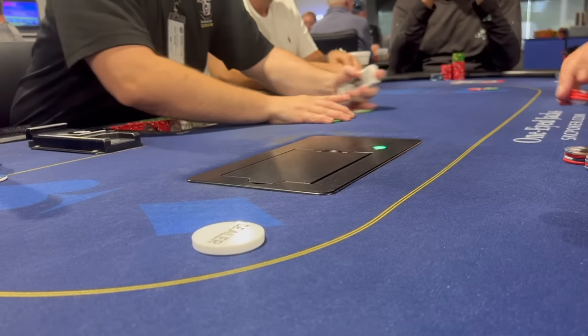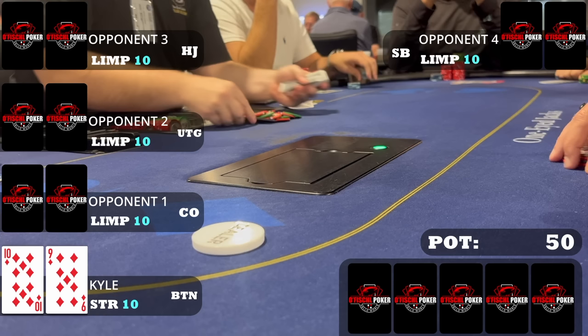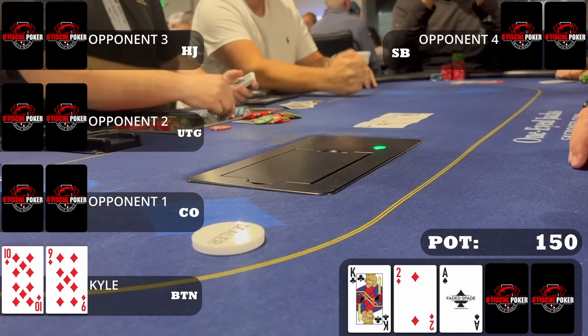First hand of note — we start at the one-three table as we arrive somewhat early since two-five isn't running. We look down at nine-ten of diamonds on the button. We straddle, and when four players limp to us we raise to thirty dollars. We don't really expect many folds, but this hand plays fine multi-way, and all the limpers call, so we go five ways to a flop.